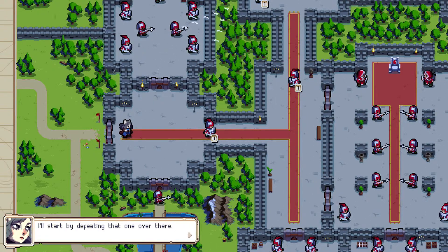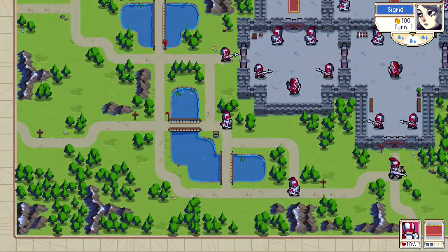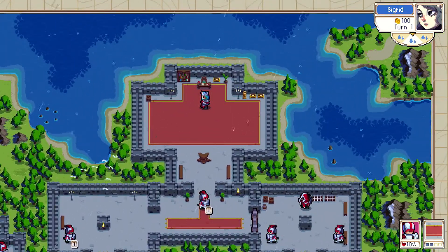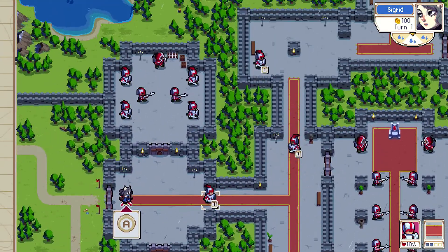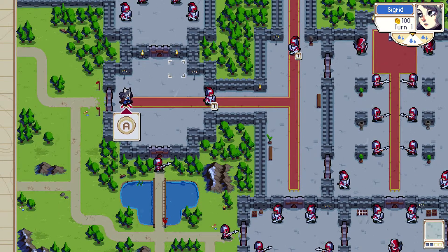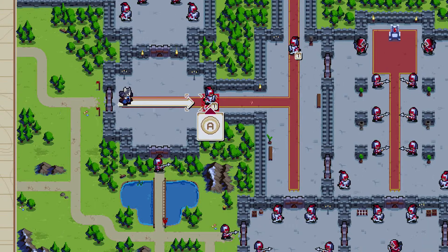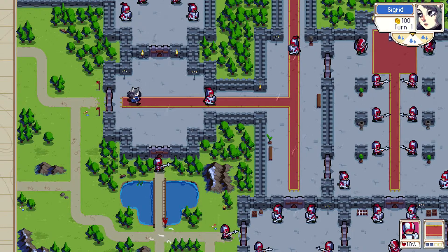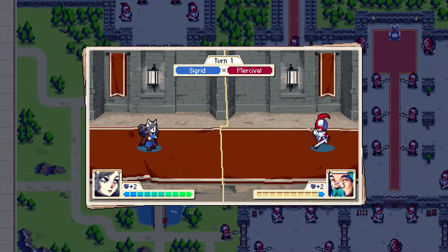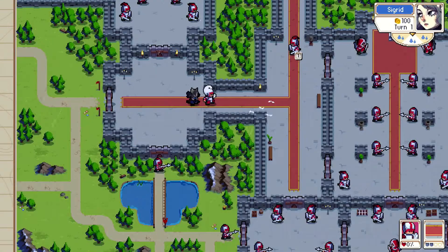Right off the bat you can see the maps are way larger than what we're used to in Into the Breach. Let's select Sigrid with A, move in, and attack. I need to defeat the guard and clear the path to the king. Yeah, away, peasant.